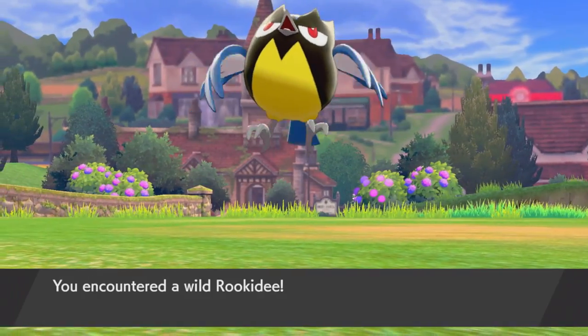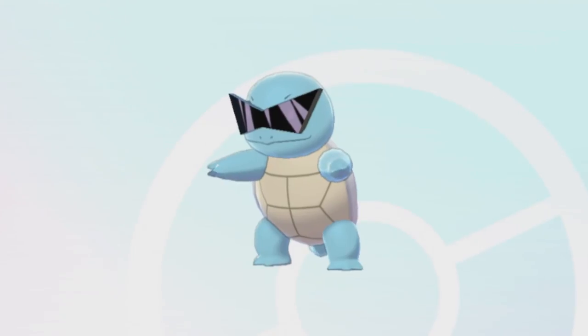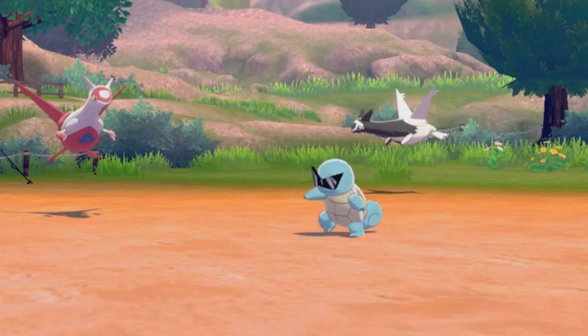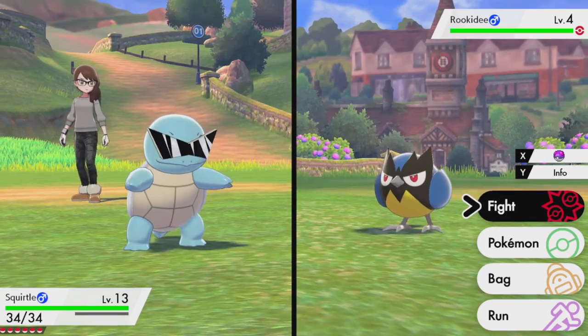This mod is something I've always wanted as a kid. Ever since I watched the Pokemon anime, I loved the Squirtle Squad, so now you can finally get them in the game. It just slaps a pair of sunglasses on Squirtle, but it makes all the difference. I would love to just have a squad of six of these guys walking around. The glasses will come off if Squirtle evolves, so you'll have to keep them in the first stage if you want the shades.